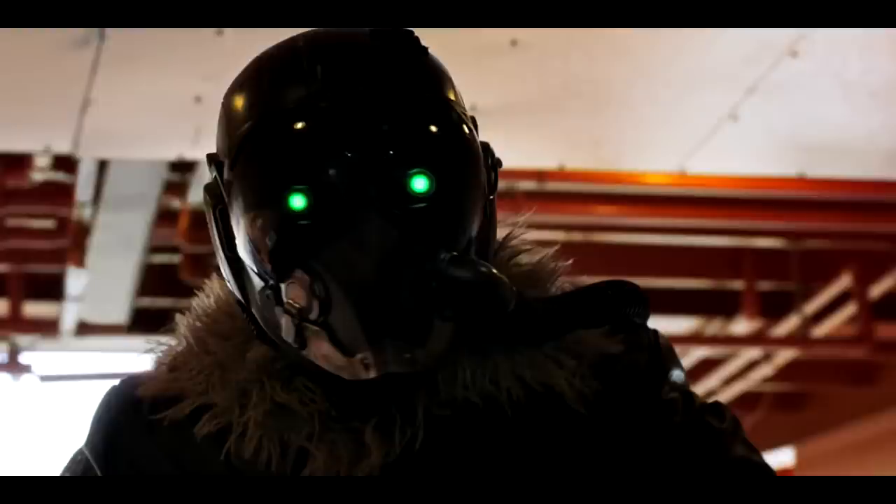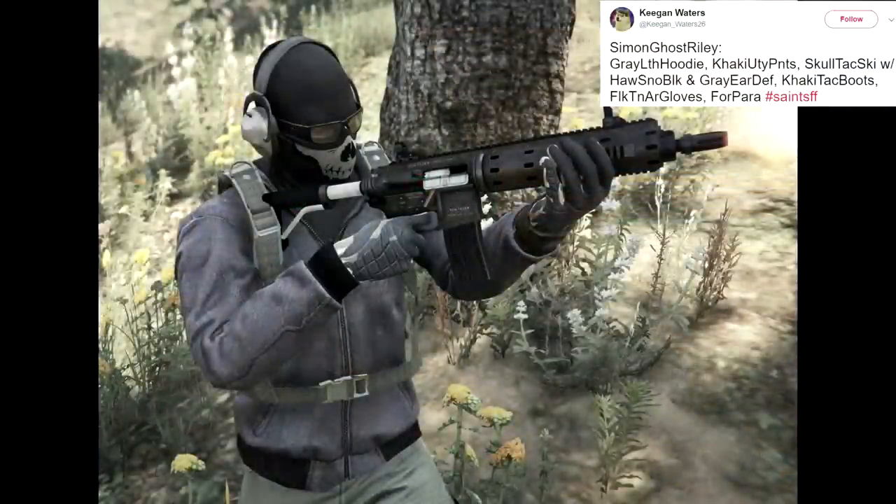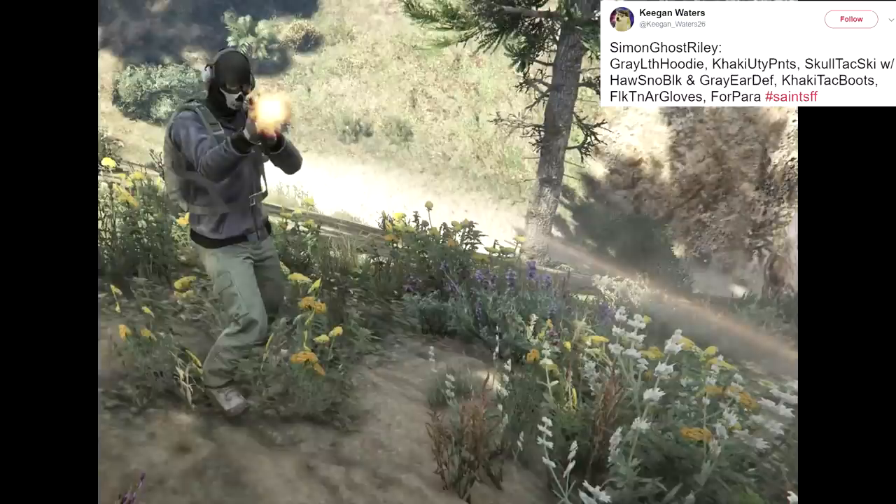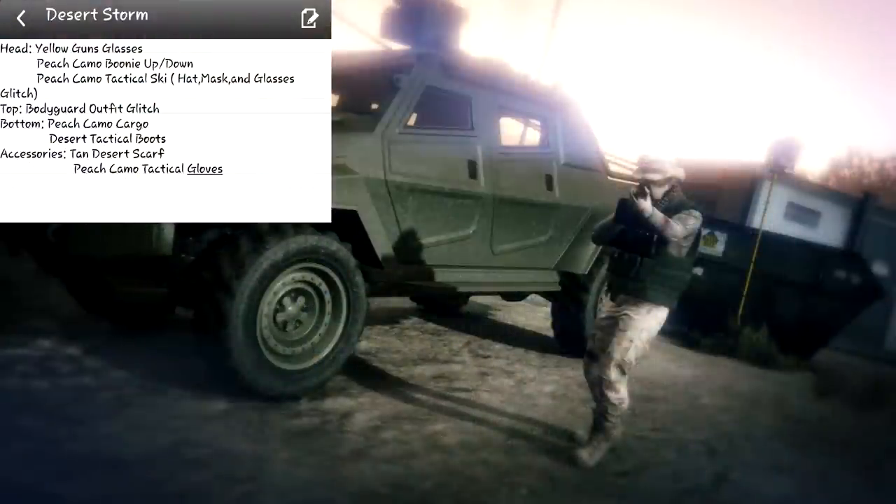Next one from Keegan is Simon Ghost Riley — another take on Ghost. You can see the gray leather hoodie, the khaki utility pants, the skull tactical ski mask, Hawaiian snow black goggles, and the other accessories. It's a little different but it's kind of cool.